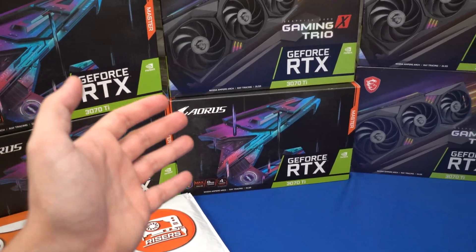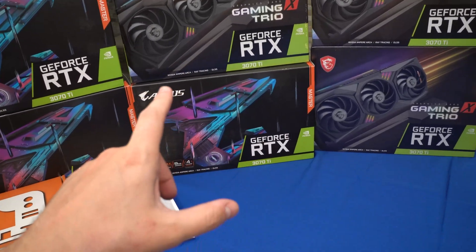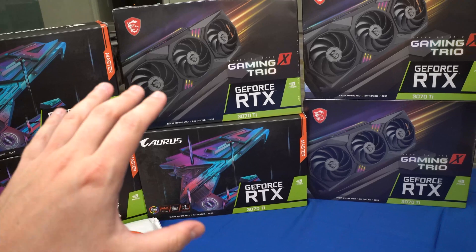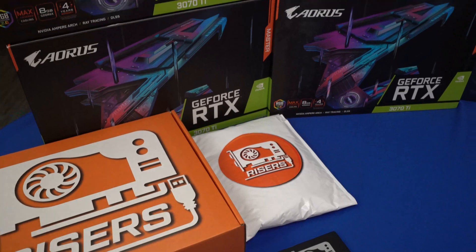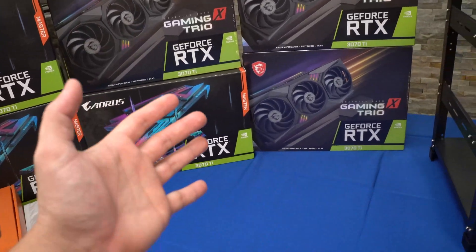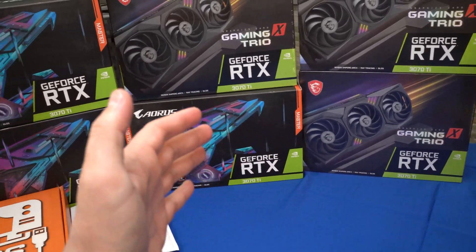The GTX 1063 gigabytes were great — they mined Ethereum, they were cheap. I think they mined Ethereum at around 24 megahash if you had the good memory on it. A GTX 1070 would get around 29 to 31 megahash on Ethereum — better at mining than the RX 470/480, but much more expensive. When you're mining just Ethereum, why spend more?